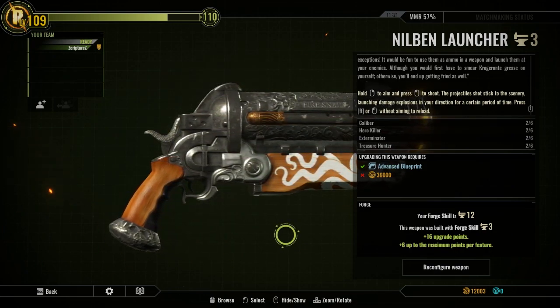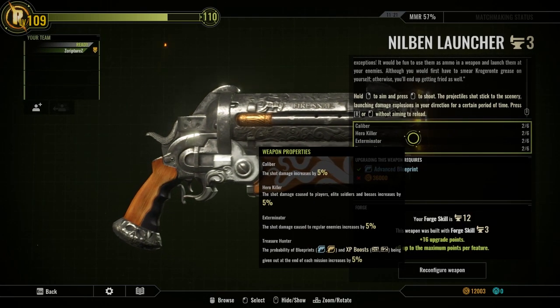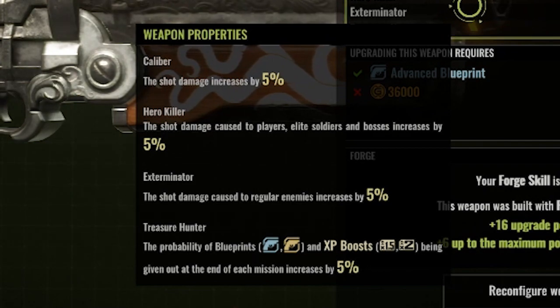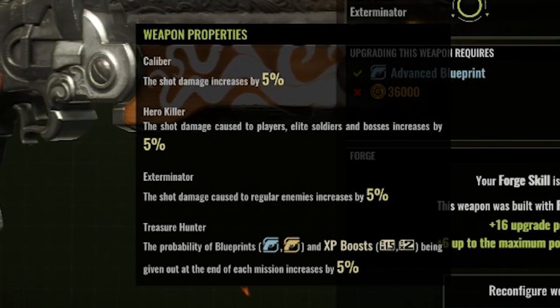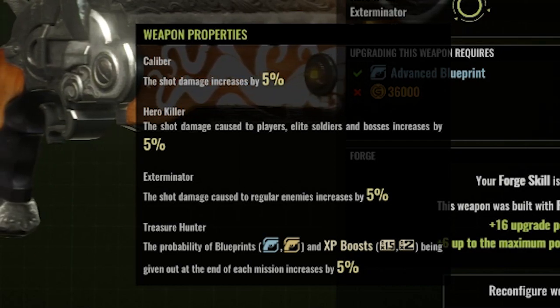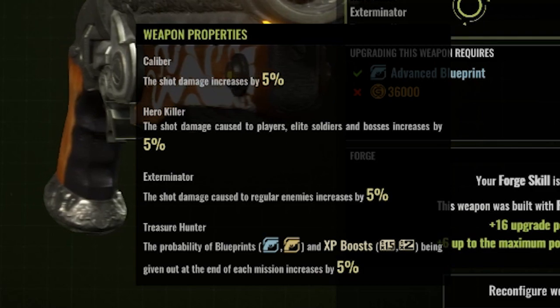So we're going to take a look at that when we get into gameplay. But I just want to show you really quick about the stats, because you've got Caliber for increased damage, and then you also have Hero Killer for increased damage versus players and elites. This is really good — if you want a set for max damage, just go for those two stats.